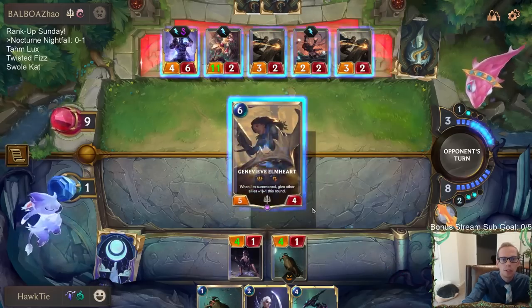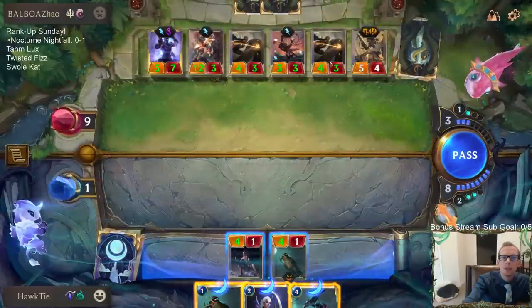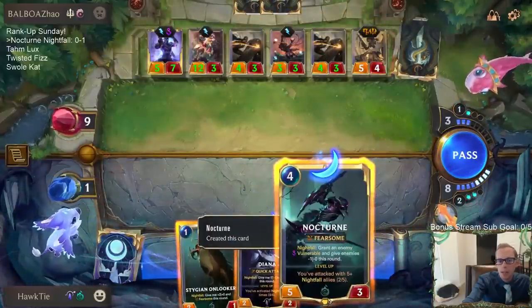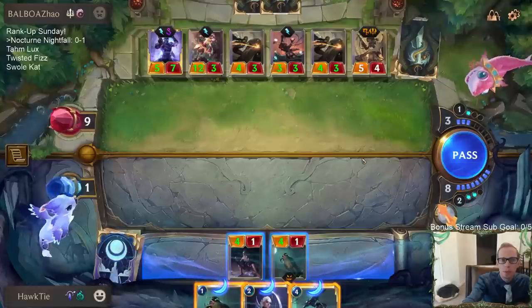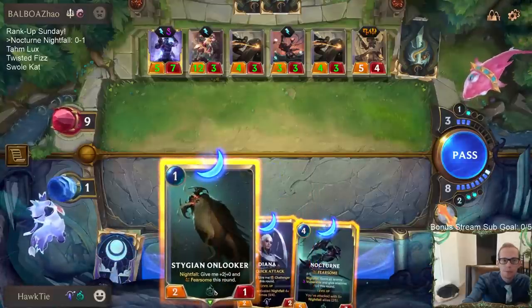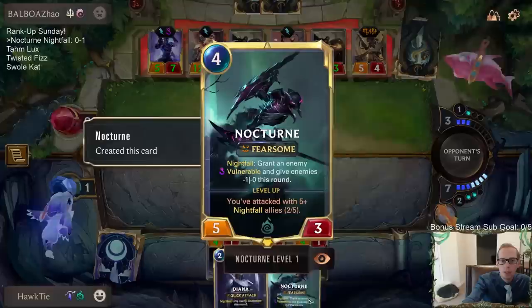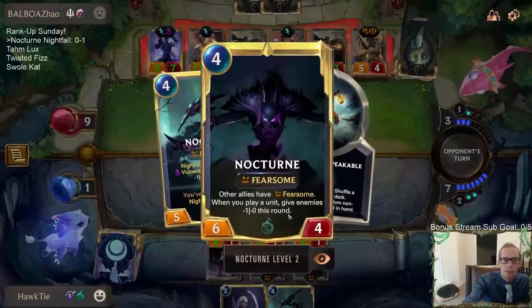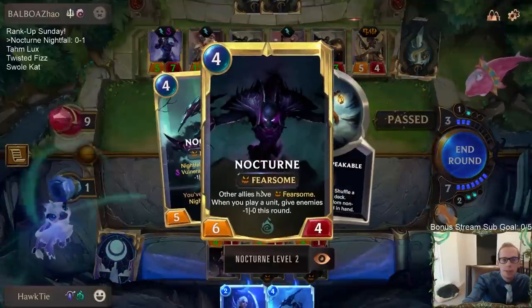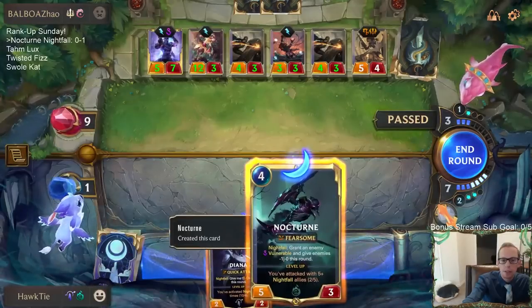Right now they'd have two blockers — that's terrible. The minus-one minus-zero isn't as important now; they have lots of blockers. If we had leveled up Nocturne we would have won right here — just leading with Nocturne and then playing all these other things. Leveled-up Nocturne would have won this game.